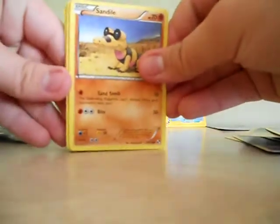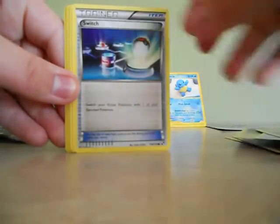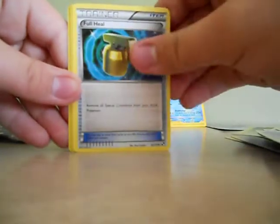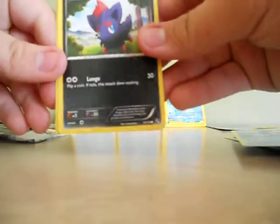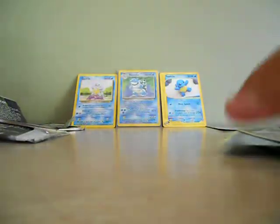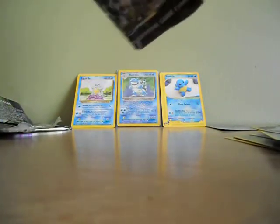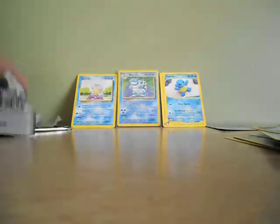We have a Sandile, Watchog, Munna, Switch, Timber, Servine, Foongus, Dewott, Zorua reverse — it doesn't really look like a reverse but it looks cool. Ooh yes, Emboar Holo! I don't have this one. Nice. Actually now that I think about it, there is a card I'm missing that's not a rare — Boldore. It's the only uncommon I don't have. I'm pretty certain I have every common in this set too.